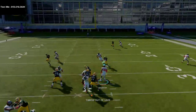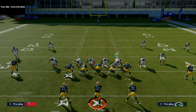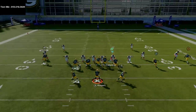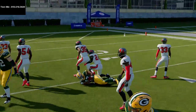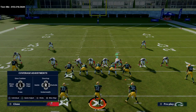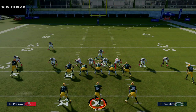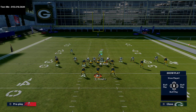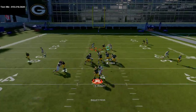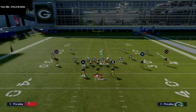One thing to notice is these drag routes — especially against defenses that shade coverage over the top. If they shade over top and don't press, these drags are going to beat man-to-man. They'll cross and get open. Even when the user is in the middle of the field, if they're expecting this play, they'll have to man up the slot corner onto the running back and cover the slot receiver themselves. But as you can see, both drags cross and come open at multiple points.